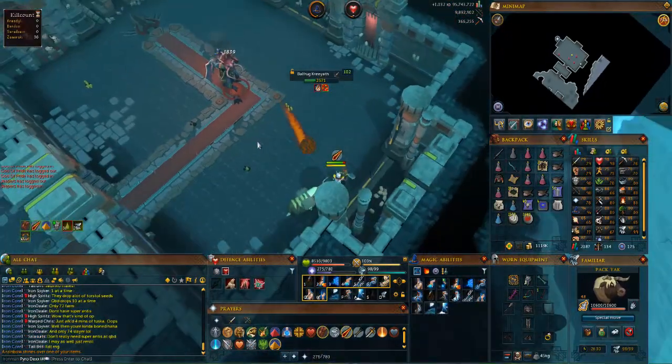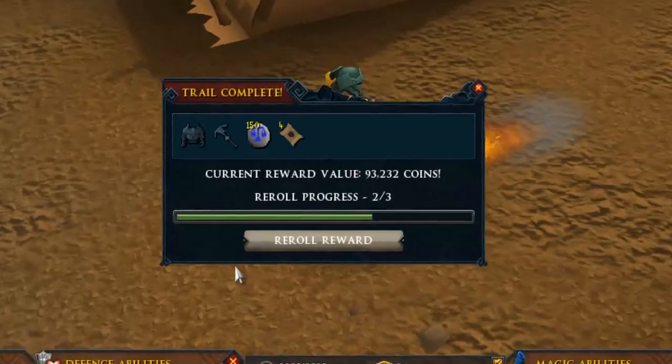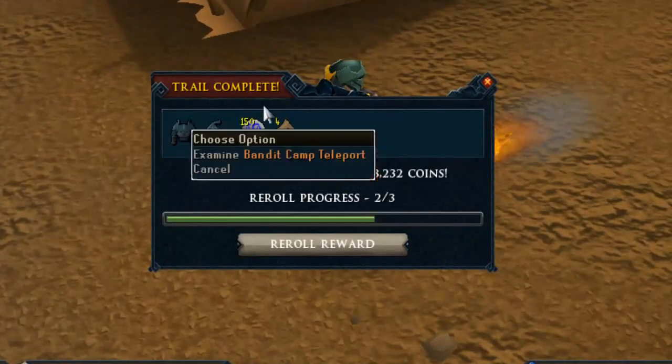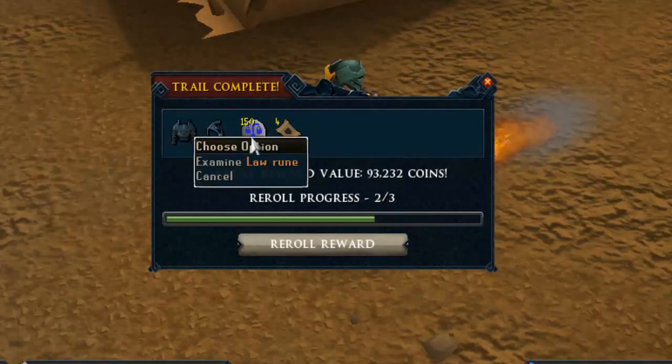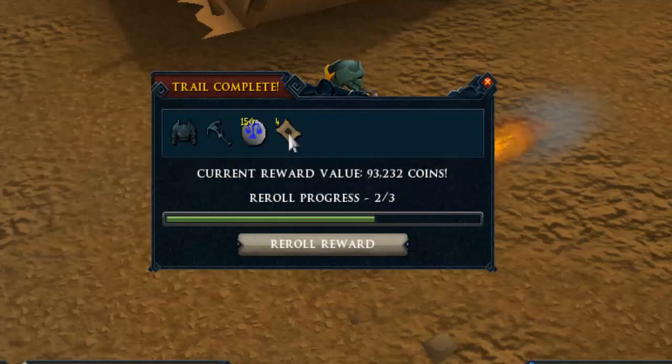We got our clue scroll done from Zami — let's see if we can get anything going from this one. And nada — 150 law runes, that's a lot of law runes, I think that's a double drop of laws. And some Elks, Bandit Camp teleports — those are always nice.